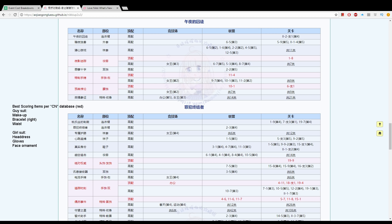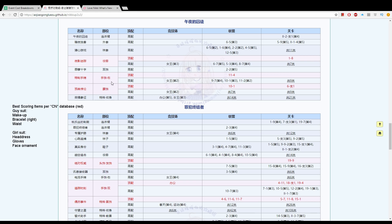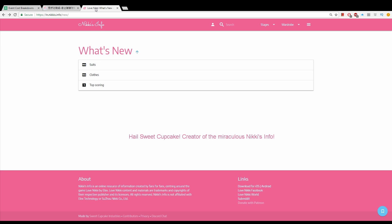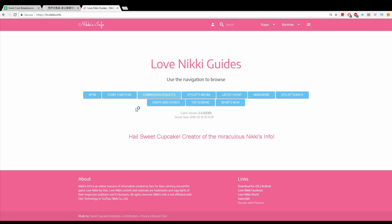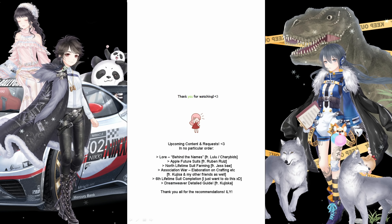Now, a note on top scoring items. What I have available is data from the Chinese server. The Chinese server has compiled together all the aspects of these items; however, this is more specific for that server. A better way to evaluate the items for our own use on the English server would be to go to Nikki's Info, made by SweetCupcake, and once this website updates there will be a top scoring section and a what's new overall page. Full credit goes to the godly SweetCupcake.